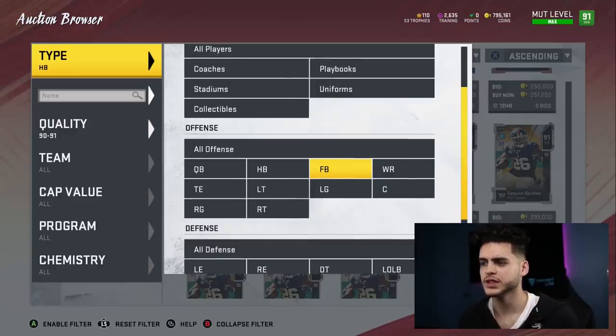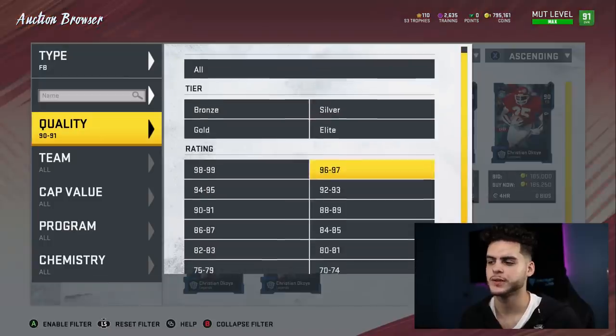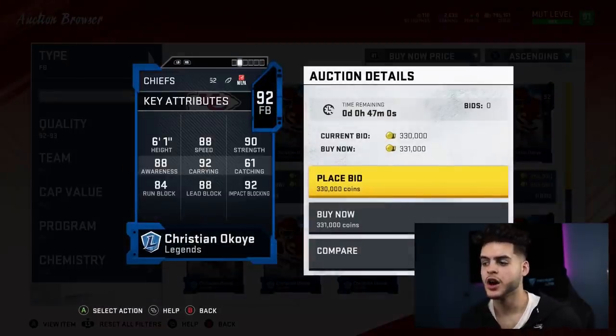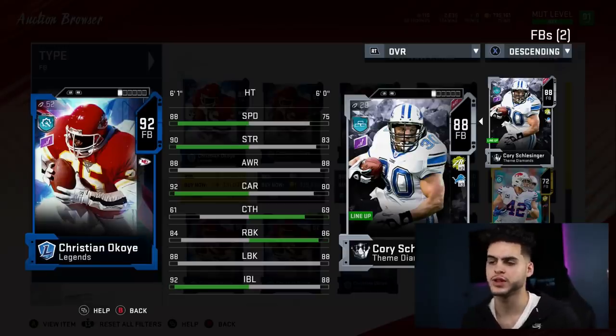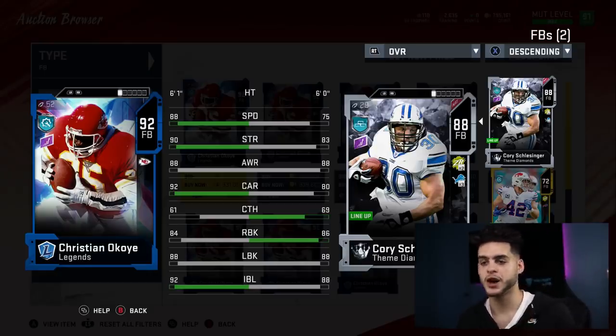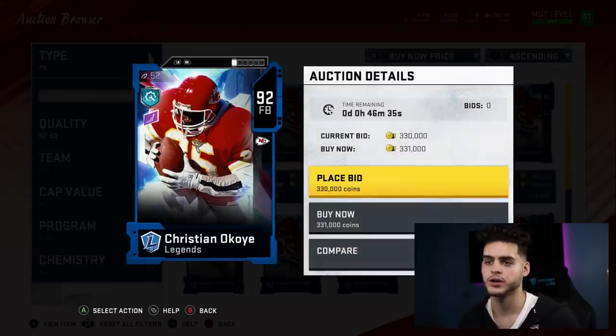At fullback, it's obviously going to be the Nigerian Nightmare — Christian Okoye. Best fullback in the game, hands down. A budget option would be Cory Schlesinger, although he might not be that cheap anymore. He has 88 speed, 90 strength, 88 awareness, 92 carrying, 61 catching, 84 run blocking, 88 lead blocking, and 92 impact block. The beauty of this card is the speed and blocking — on pitch plays he's going to lay people out, and on kick returns he's going to return kicks with good speed.